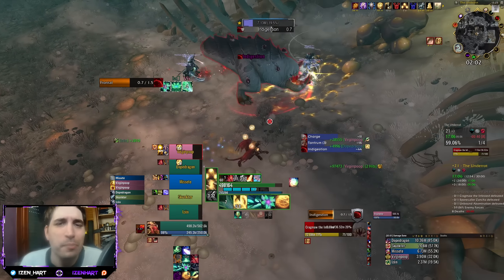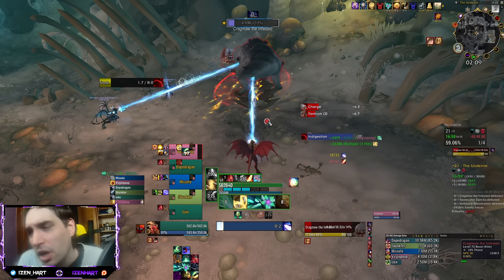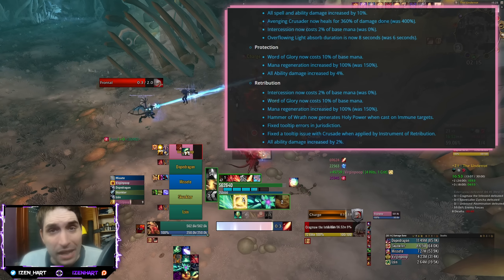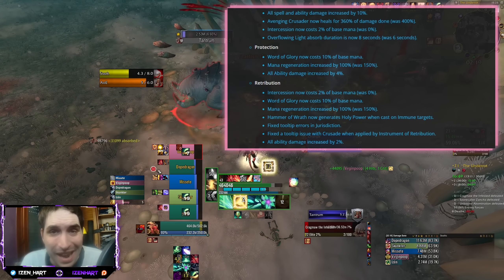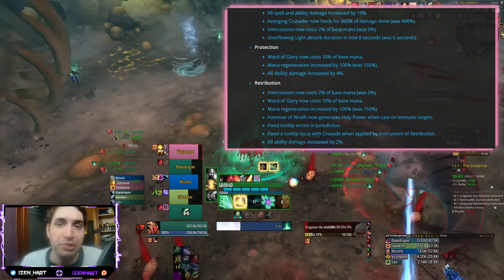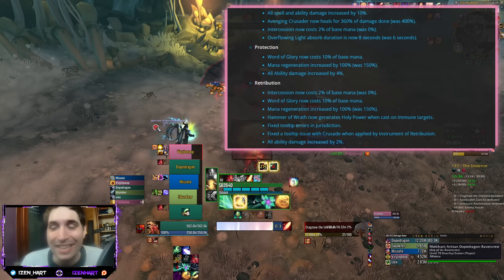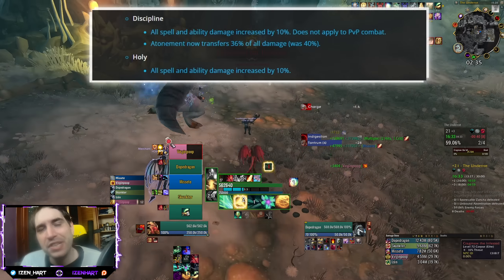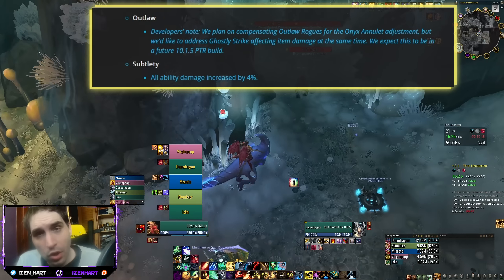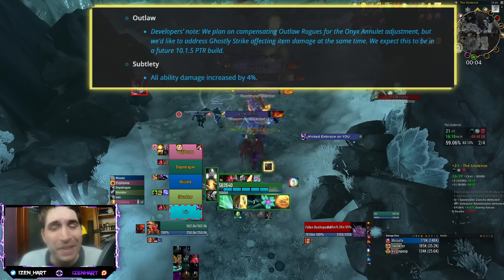There are still plenty of 10.1.5 changes in the works for the Holy Paladin rework, which we are skipping because these things keep changing basically every week. The more relevant change is that all spells and ability damage is increased by 10% for Holy Paladin. You also have compensations for Protection Paladin, which gets a 4% more damage increase, as well as Retribution Paladin, which gets a 2% damage increase after removing the annulet. Subtlety Rogue is also receiving a compensation buff — the only one of the rogues — at a 4% damage increase.